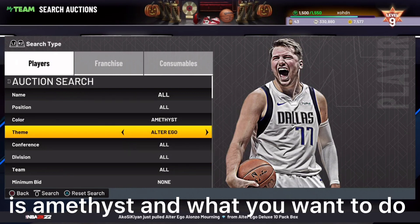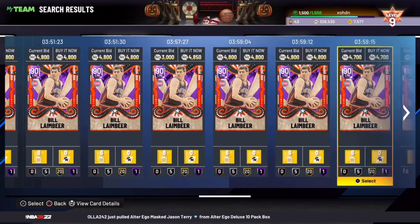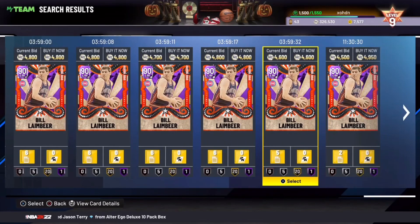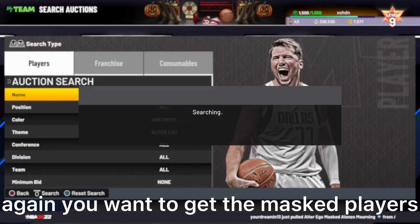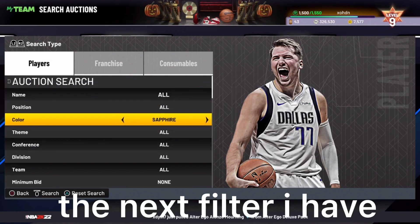The next filter is Amethyst Alter Ego. Find the cheapest card — it's most likely going to be Billy and Beer, going for around 4700 to 6000 — so put the max buyout around 3800. Anything you get is a snipe. You want to get the mass players; it'll probably be rare to snipe one, but if you do they sell for a lot more. This filter is going to be very good and consistent this weekend.